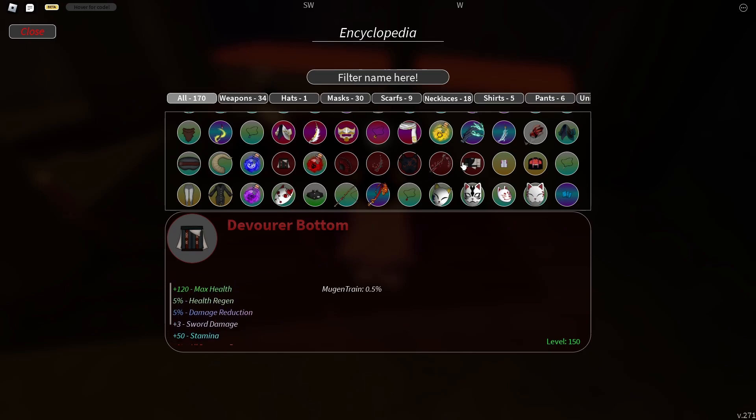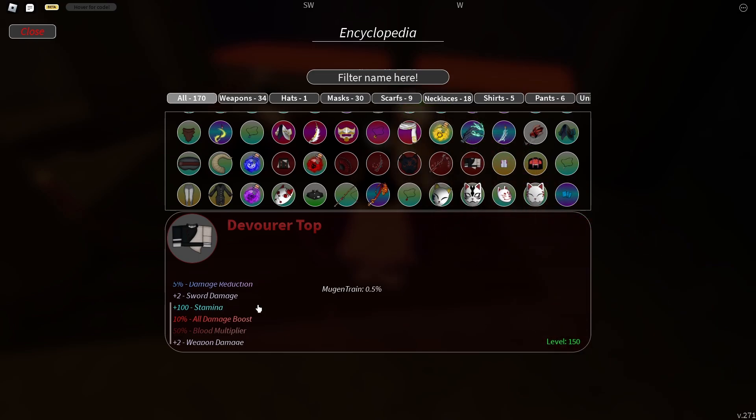Then there is the top, which gives 220 health, 10% health regen, 5% damage reduction, 2 sword, 100 stamina, 10% all damage boost — which is really good — 50% blood multiplier, and plus 2 weapon damage.